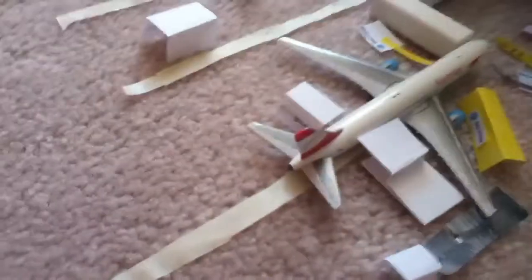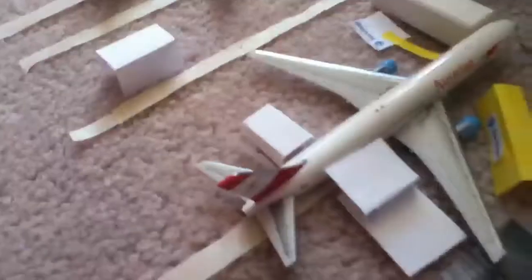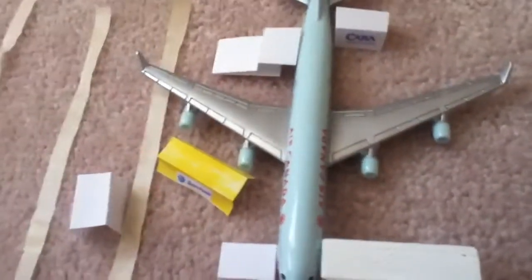Gate B42 has Austrian Airlines Boeing 767. I'm going to Europe in about five days, August 13th, and on the flight back I'm going with this 767 from Vienna. Gate B41 is Air Canada A340.